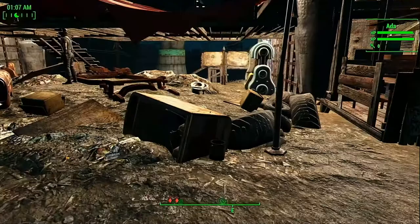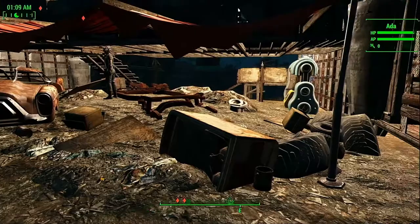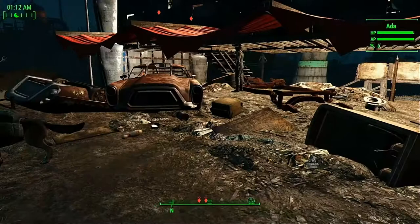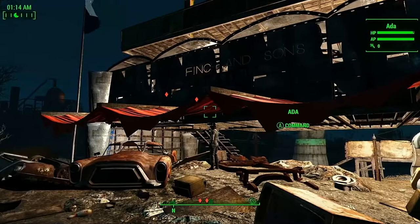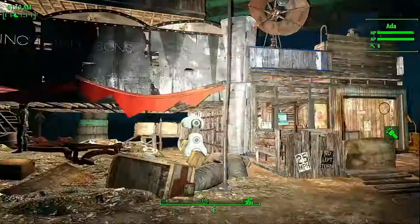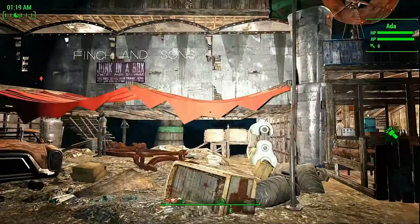I like how I worked around the existing junk instead of scrapping everything. I thought it worked great — if one of the settlements is going to be like a scrap yard area, why not Finch Farm? Just kind of make a detail out of it — these little canopy areas right here almost look like a used car lot. I just wish it wasn't so dark; I had to do this tour during the nighttime.